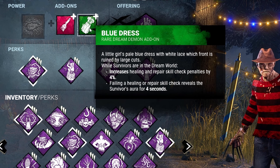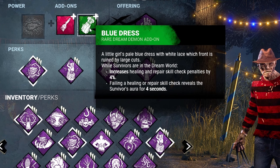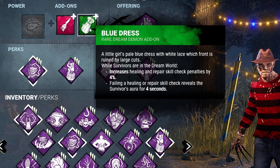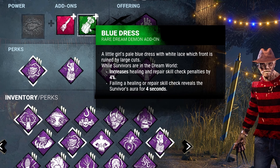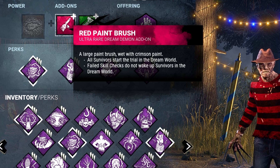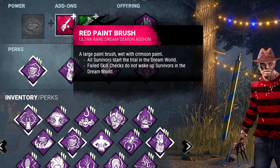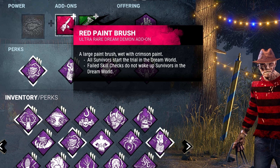For our add-ons today, we're going to be running Blue Dress, which will increase the healing and repair skill check penalties by 4%, and any time they fail a heal or repair skill check, it will reveal their aura for 4 seconds. Next we have the Red Paintbrush — all survivors are going to start the trial in the dream world, and failed skill checks will no longer wake survivors up from the dream world.